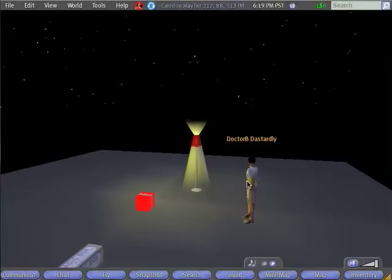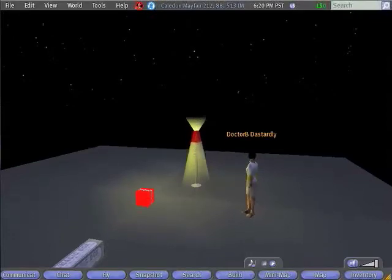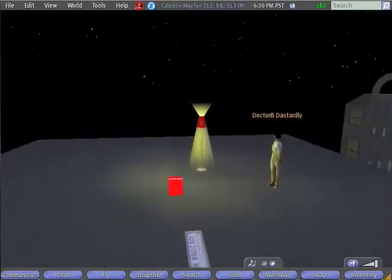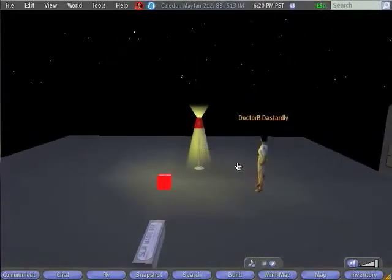One of the first things that you need to master if you're going to do very much building in Second Life is control of the camera. If you want to look at something up close, you can hold the Alt key — you'll notice that your mouse turns into a magnifying glass. While holding the Alt key, click on an object, and your camera is going to look directly at that object. If you move your mouse to the right, you'll rotate one direction; to the left, you'll rotate the other. If you move the mouse up, you zoom in; back zooms you out. That's the basic camera control, and as we go along we'll talk about some other ways to control the camera.